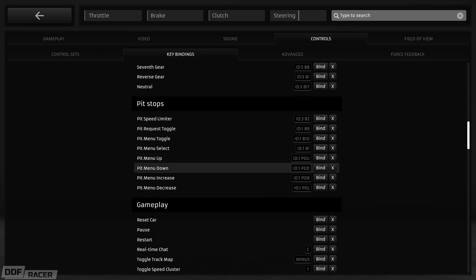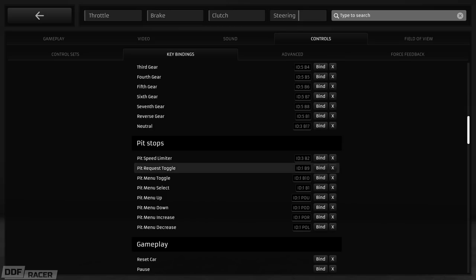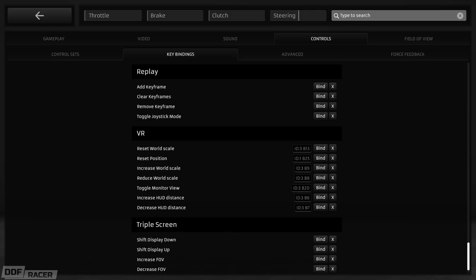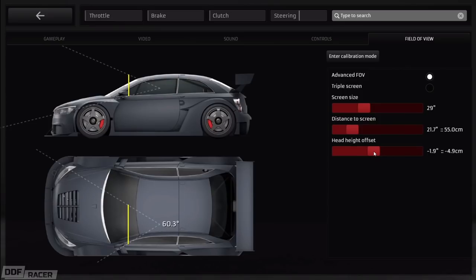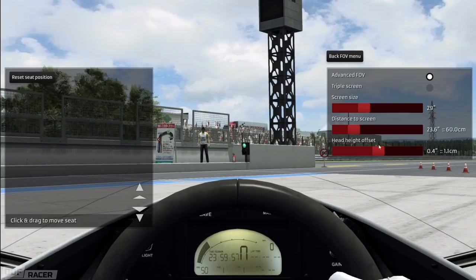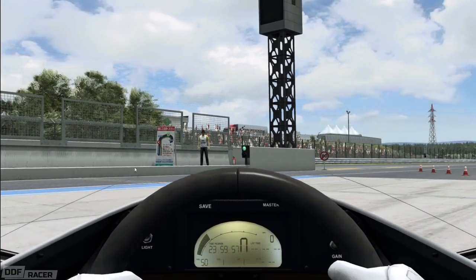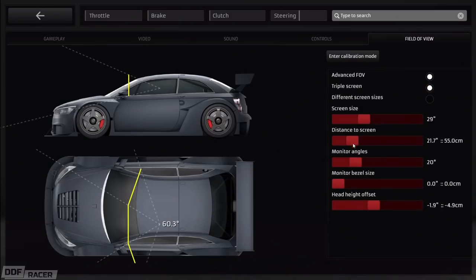Another nifty little feature is in the controller bindings page, where you can now press a button and it'll show up on screen, just in case you forgot what you've assigned or need to check for duplicate controls. Also, there's now a field of view calculator in the display options, which instead of having to calculate yourself using a third-party website and converting across to degrees, you're now just feeding in your measurements and it'll set the rest up for you automatically. And yes, it works with triple screen setups too.